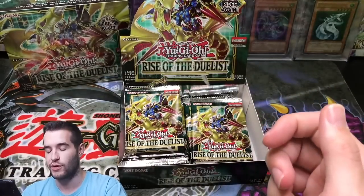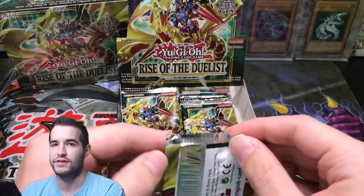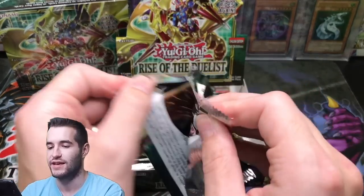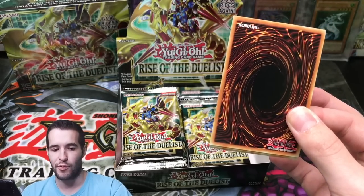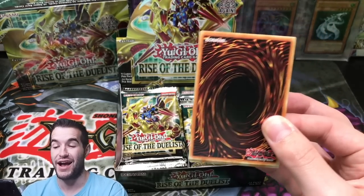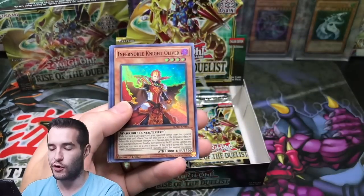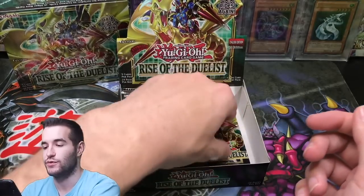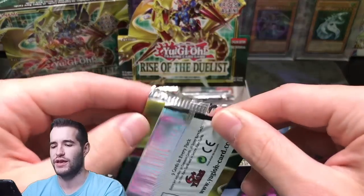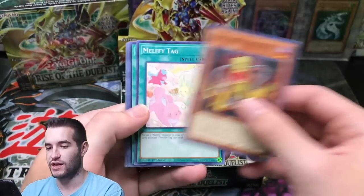I used to like when the Exodia Lost Art came out — I collected all of those. And then the Monster Reborn — I think it's definitely my favorite Lost Art ever, the first one. I remember when that came out and I went to go get one, but they were out. The day after they had just changed to the Exodia Head. I don't remember if Monster Reborn was first or if they skipped one.